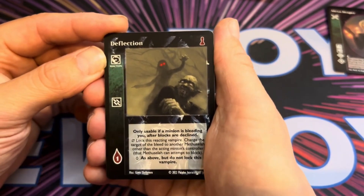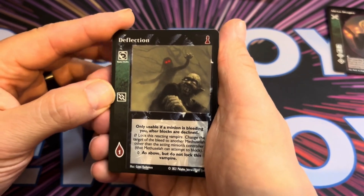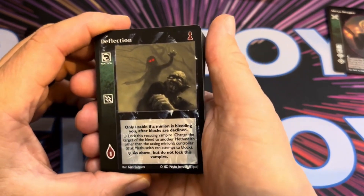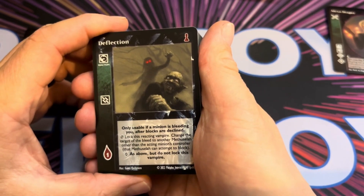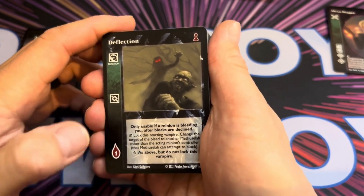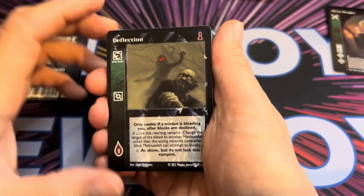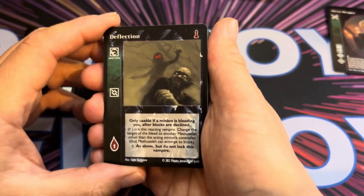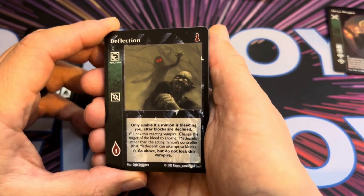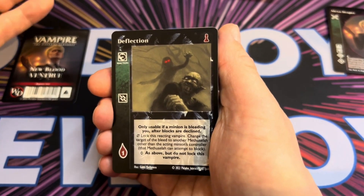Deflection is a reaction. Reactions are played on your opponent's turns and you need Dominate to play this — it costs your vampire one blood. It's only usable if a minion is bleeding you after blocks are declined. You can lock a reacting vampire to change the target of the bleed to another Methuselah, other than the acting minion's controller.